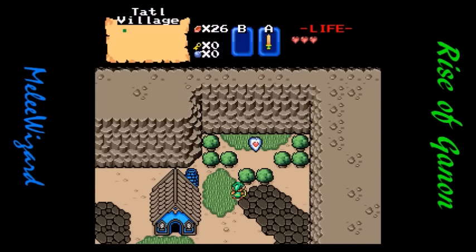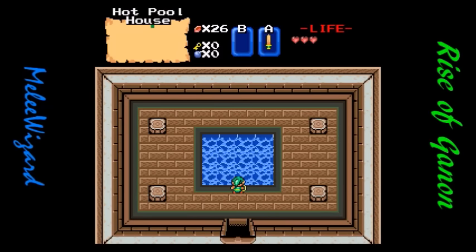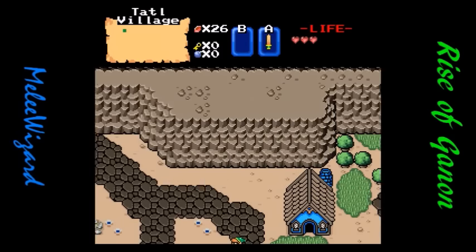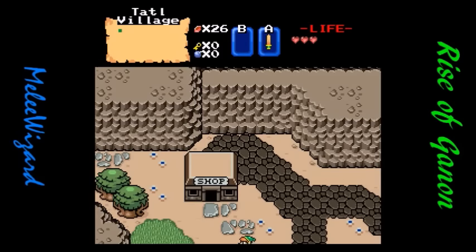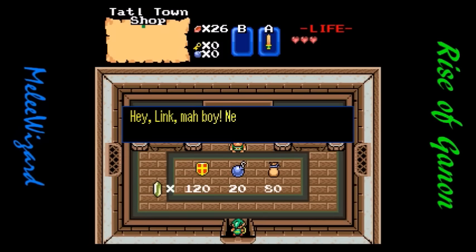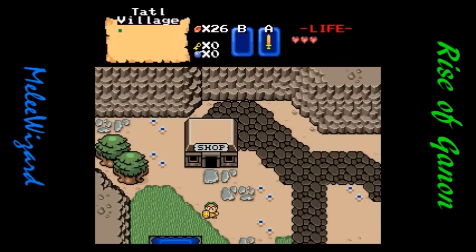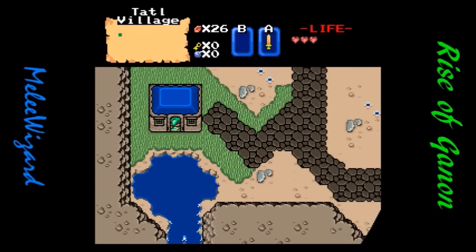Alright, and a heart piece that I can't get to yet. Healing spot — well, that's nice. The shop! Definitely need to see what we got here. Shield for 120, bombs for 20, and... I'm not even sure what that other item is. I want it, but I'm still not sure what it is. So is this the elder's place?